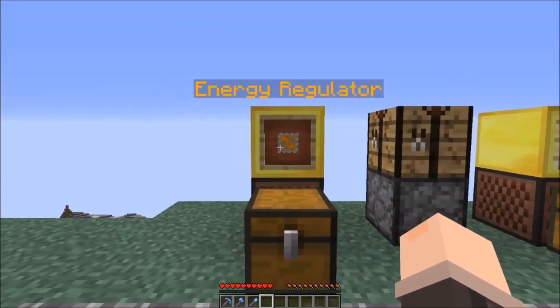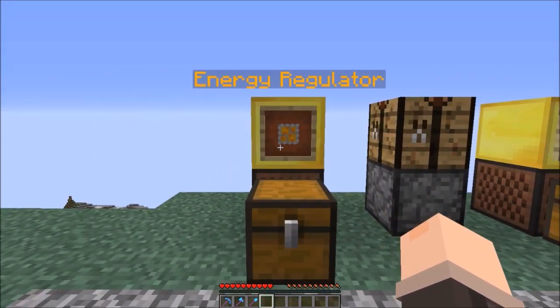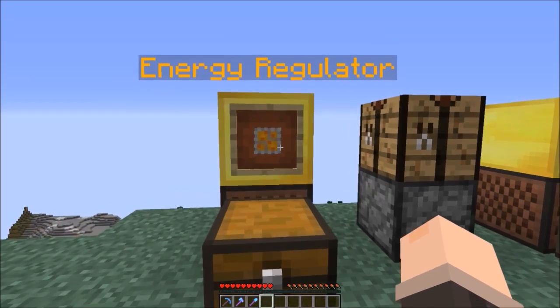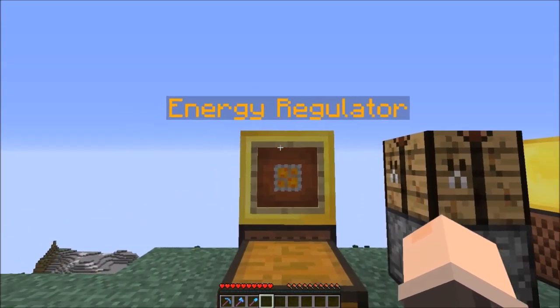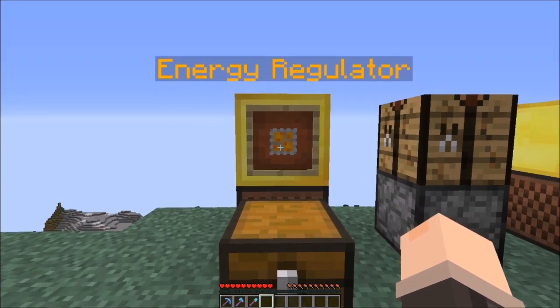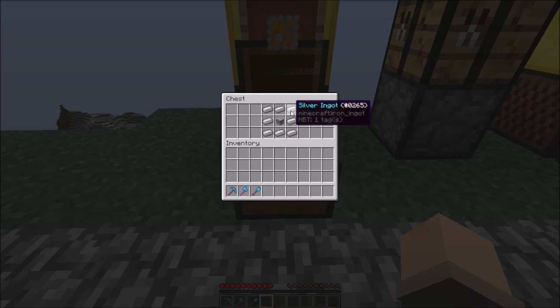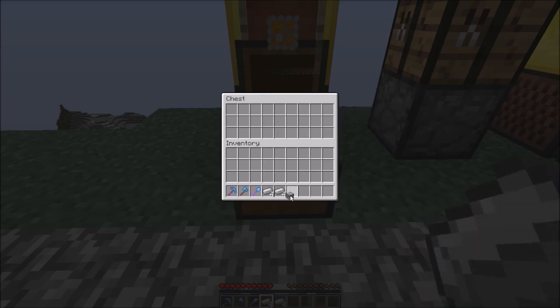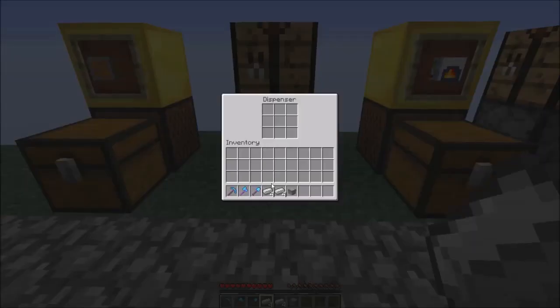To make an energy network you'll need an energy regulator - this is a core component in an energy network and without it you can't generate energy and use it. To make one you will need four silver ingots, four Damascus steel, and one electric motor, and it's made in an enhanced crafting table, as you can see right over here.